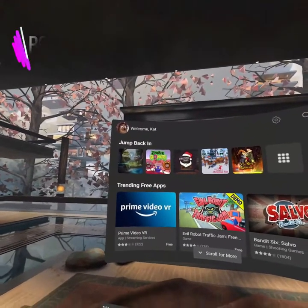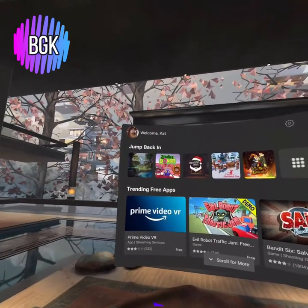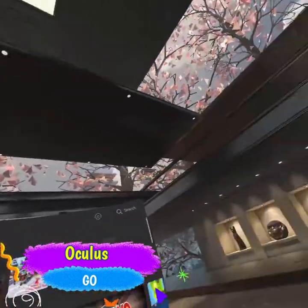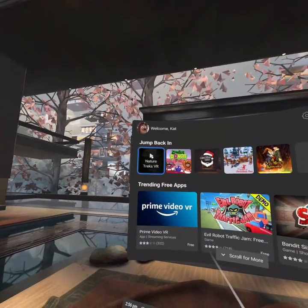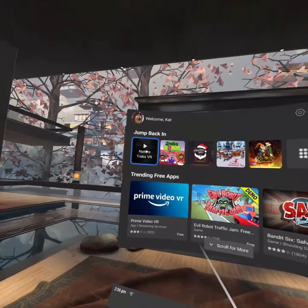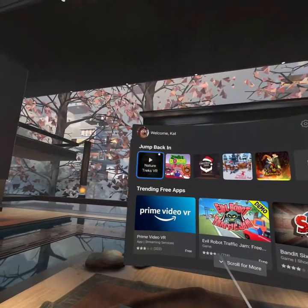Hi guys! This is BadGamerCat. Welcome back to my channel and welcome if you're new. We are here once again in the Oculus Go. I am really enjoying jumping back into my Go while my Quest is charging. I have a game on the Go that I do not have on the Quest yet — it's called Nature Treks — and I'm wondering if I should get it on the Quest. I don't even really remember what it's like, so let's jump into it on the Go.